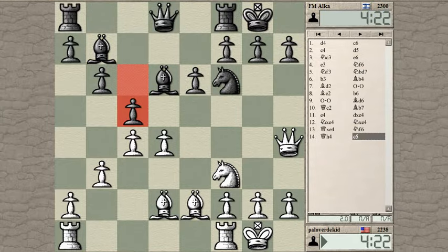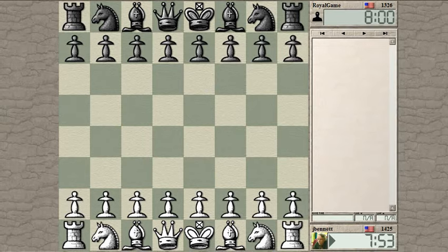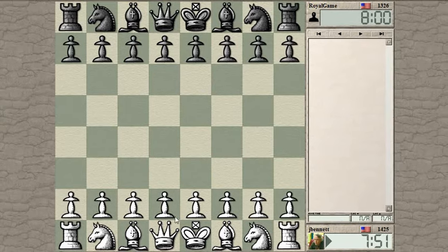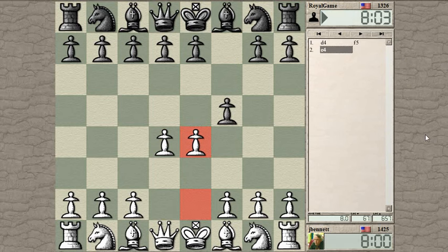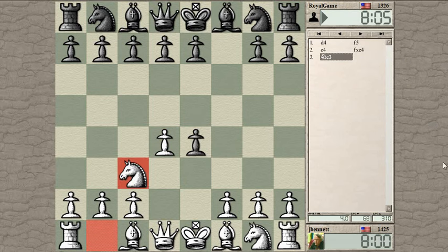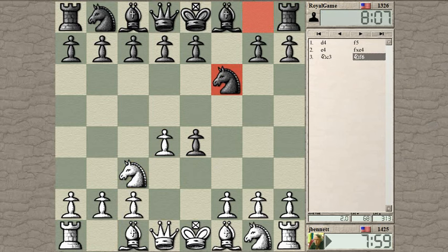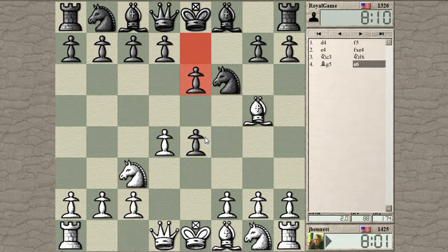The game started. Okay, royal game, let's see — it's time for d4. Okay, f5. You know, I haven't played the Staunton Gambit for a while. If you guys haven't seen the Staunton Gambit, let's show you what it's like: you sacrifice a pawn here and you attack it, and then you attack the knight that comes out to defend it.